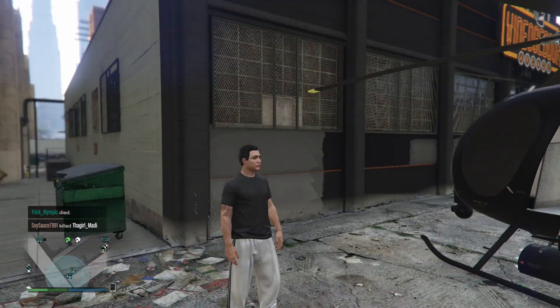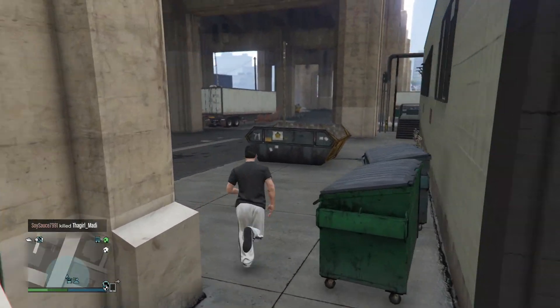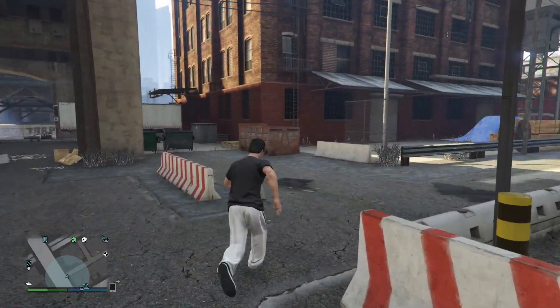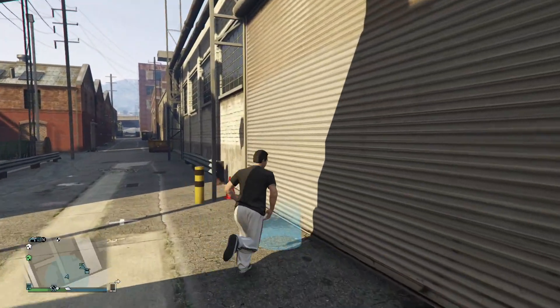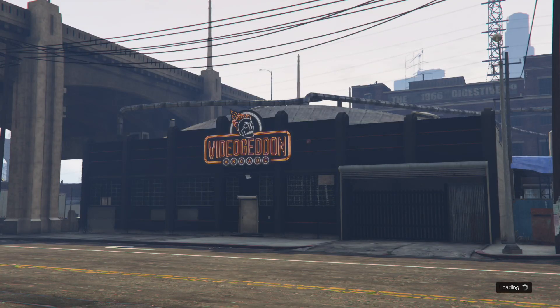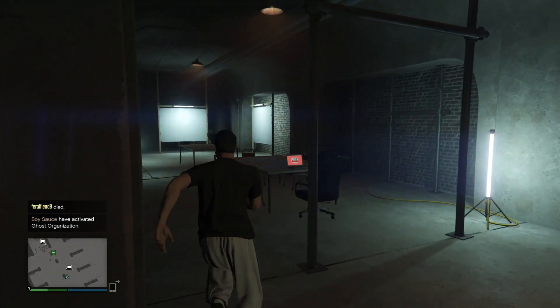Alright guys, welcome to part 2 of the heist setup here for the Casino Heist. We're going to be heading all the way to the back of this arcade because it's so much quicker to get into the heist setup room. If you haven't checked out the previous video, I'll have a link in the description, and there's going to be a card on the top right corner that can take you to the part where we looked around at what we're going to be stealing.